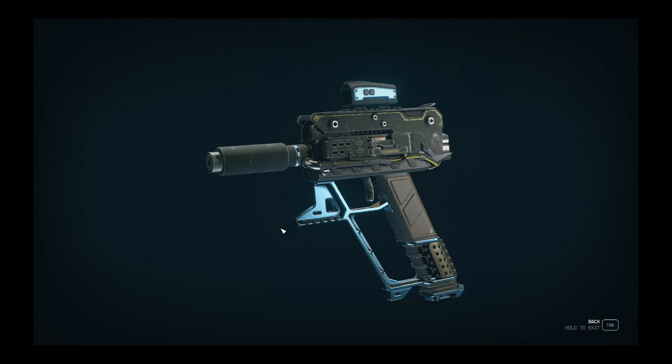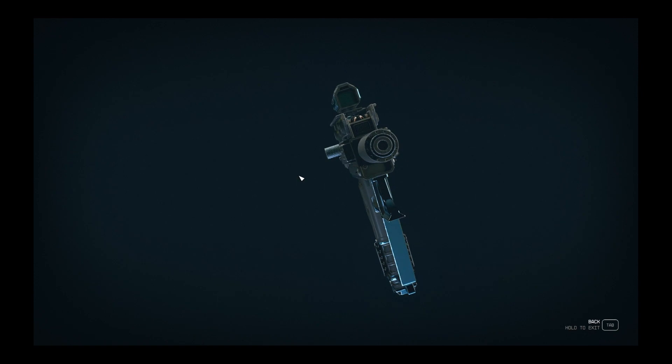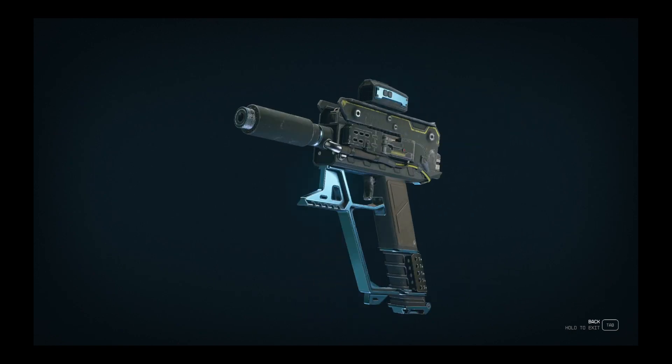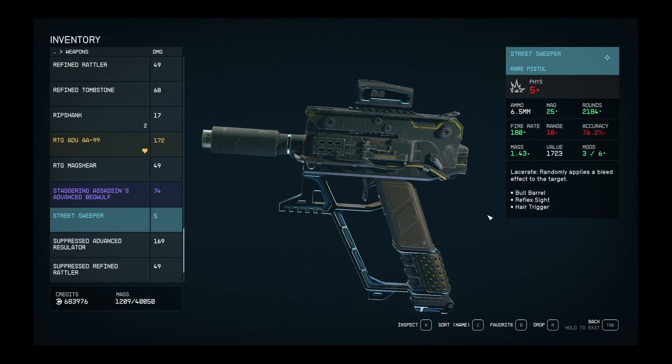Hello guys and welcome back to the channel. Today we are looking at the Street Sweeper, a modified version of the Kraken machine pistol. You get this as a reward for completing the final mission of the Striker campaign on Neon. You start that by going to Madame Savage's place and talking to one of the faction members. It's a good little storyline, and this is one of your rewards at the end — a built-in silencer, nice little scope. So it's a Kraken with a bit more bells and whistles: five physical damage, rare pistol, also blue, so you're going to get one trait.